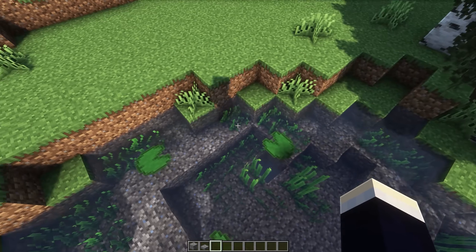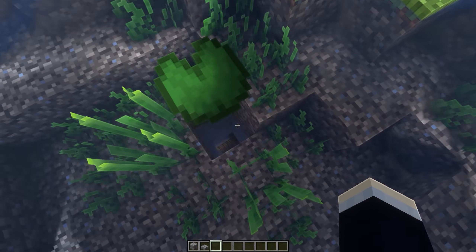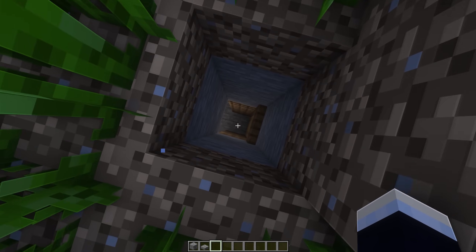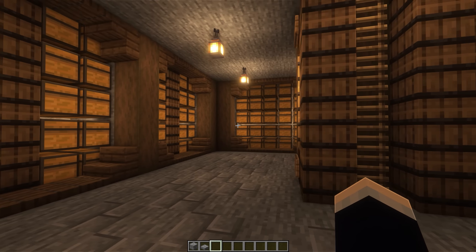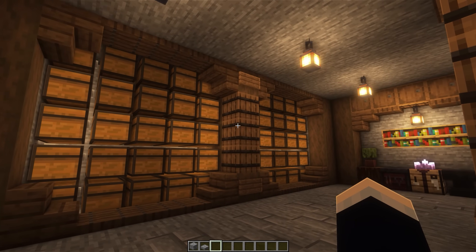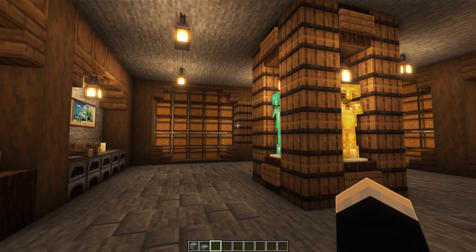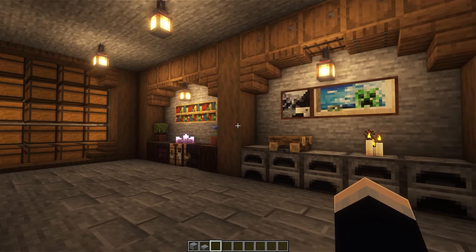Next up, we have this secret underground storage room. We can take the tunnel down here through the water to our underground storage area. This would definitely be a really nice build to add to your world if you run out of storage in your main base and want a nice secret section. This build also has its own tutorial video on my channel, so be sure to check that out if you're interested.